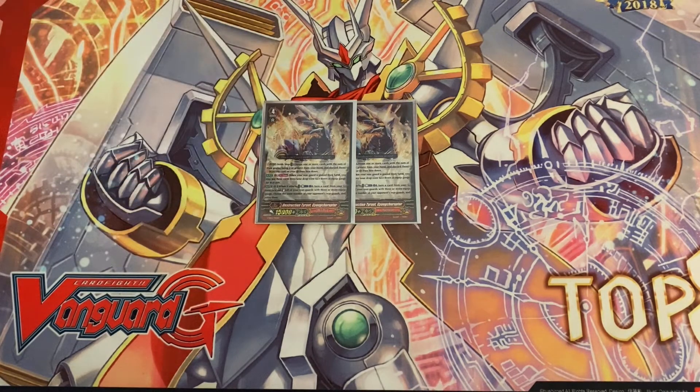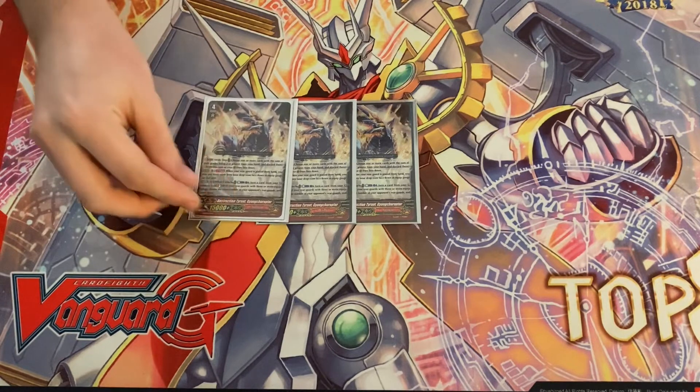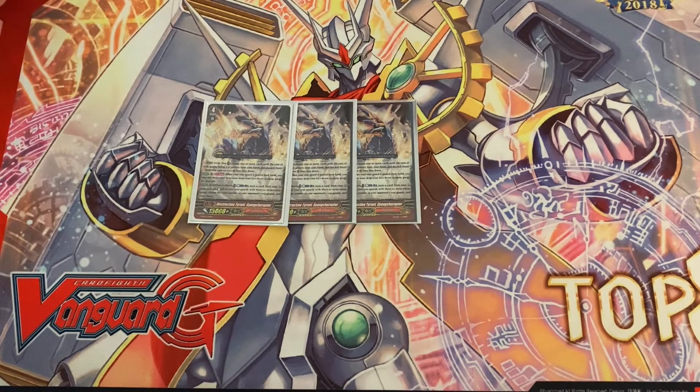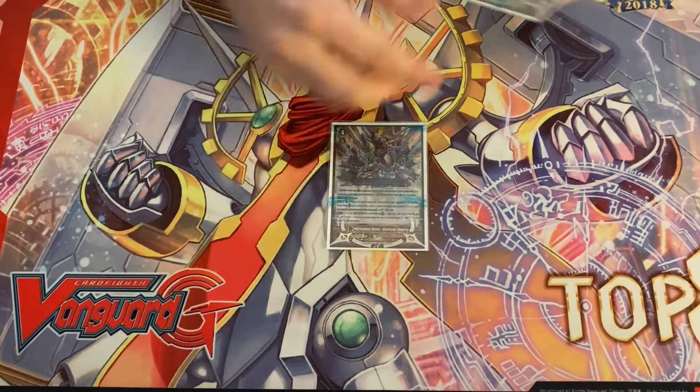His other ability is the same as Anger Blader — counter blast one, G flip, and stand all your rear guards with three or more gauges, retiring the same amount. What you can do is gauge your Bomb Raptor, swing with this, blow up your opponent's board, and then activate Bomb Raptor's effect since something got retired — he gauges and gains the big power. You can also stride him if you have no damage, Bobo yourself, and then you have the damage to go off. Very very strong card.